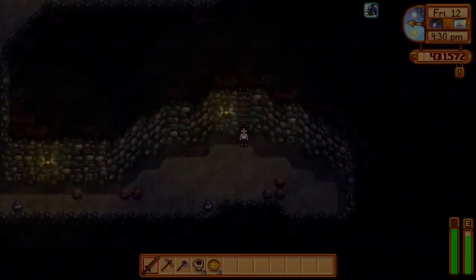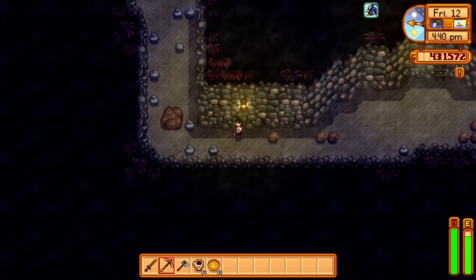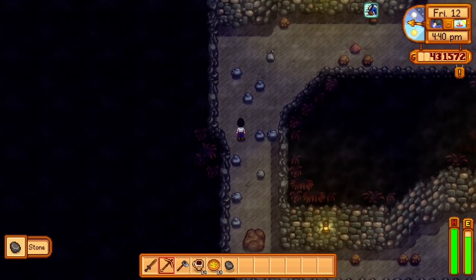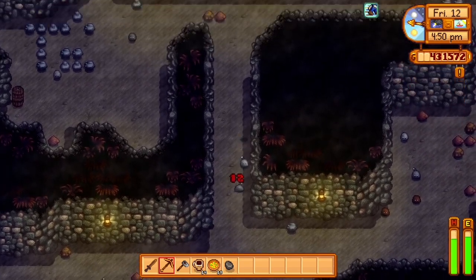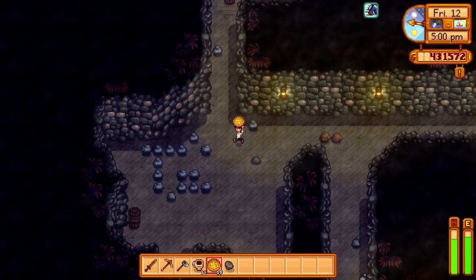There are some tough slimes down here that you don't even want to bother with. Honestly, my strategy for this is to just run past them. Before you come here, just buy like 20 pizzas from the little inn and you're good to go. You can just run past all the slimes, and then once you get to the floating skulls, you can choose to fight them if you want to, but you can also completely go past them as well.